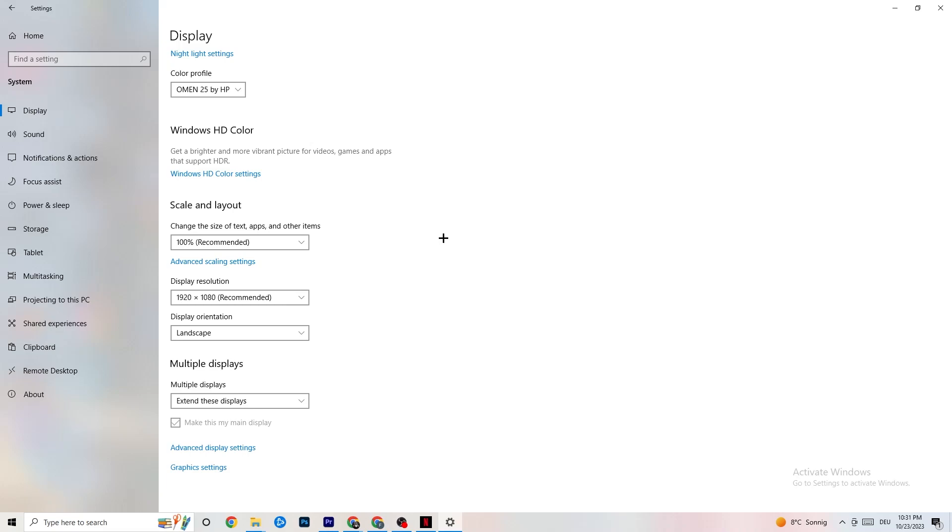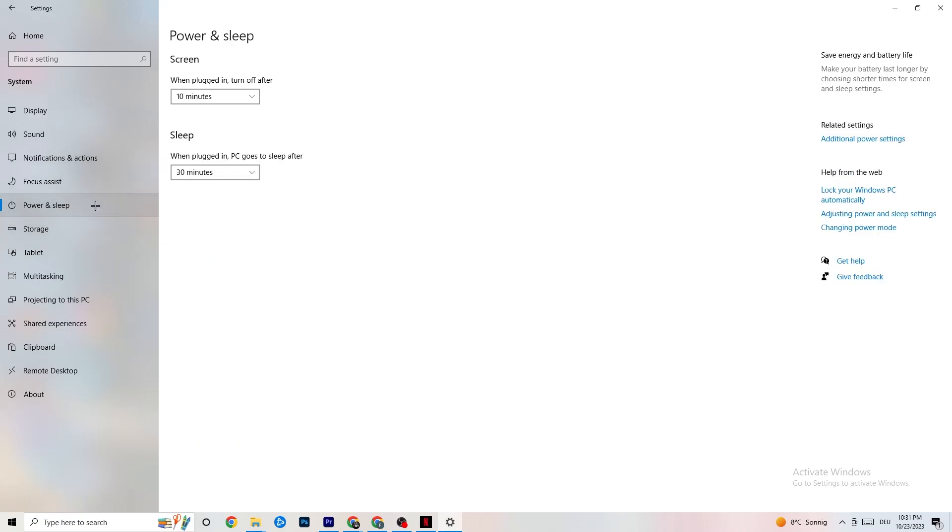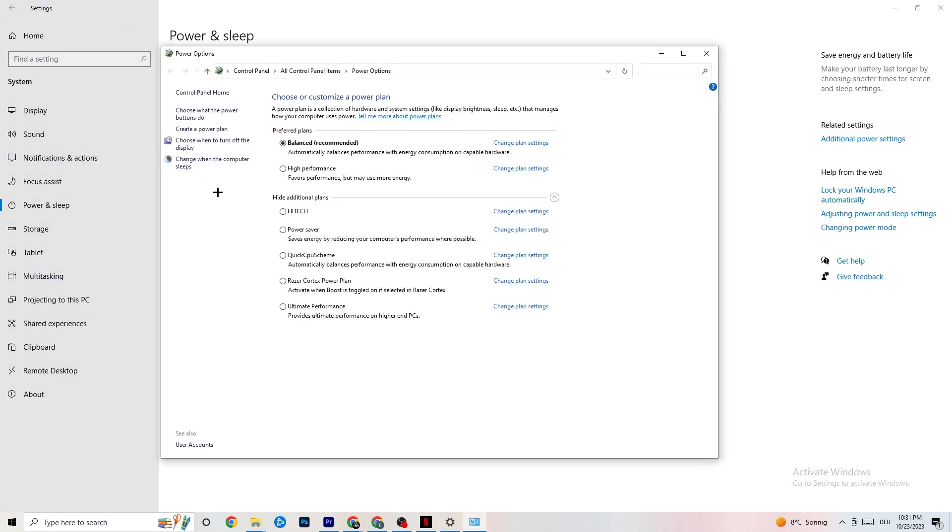Next go to Power and Sleep on the left side, then click on Additional Power Settings. You'll see a 'Choose your power plan' option — I'm using Balanced, but for some PCs High Performance works better. If your PC performs better on High Performance, that will help reduce crashing. Just try both and see which works better for you.